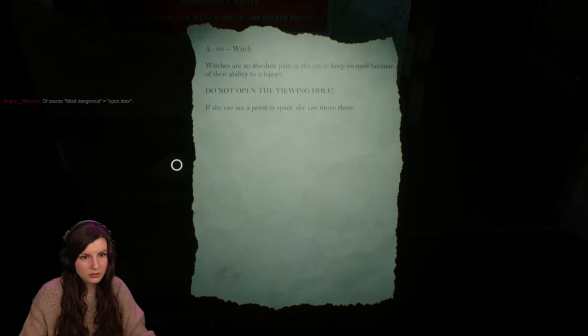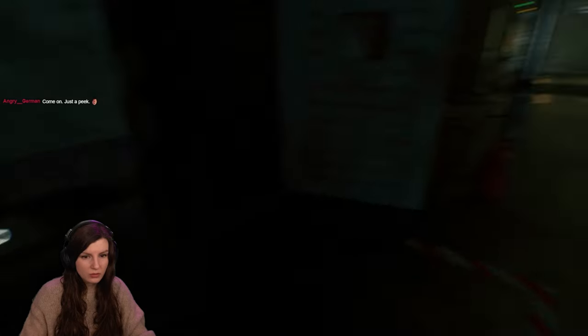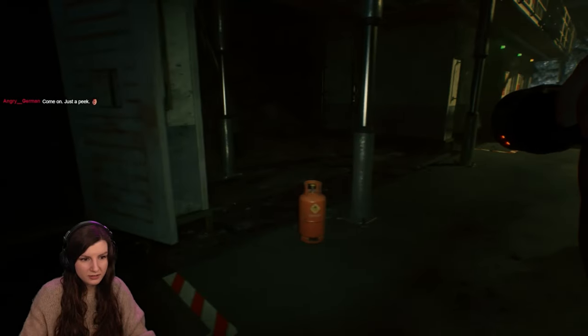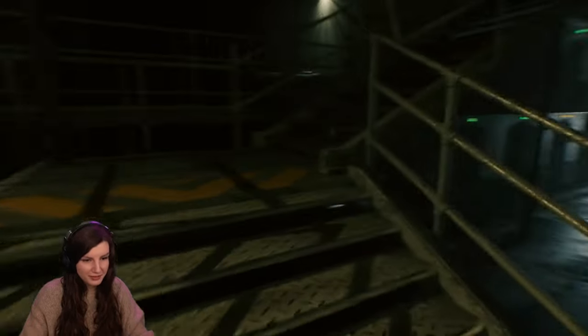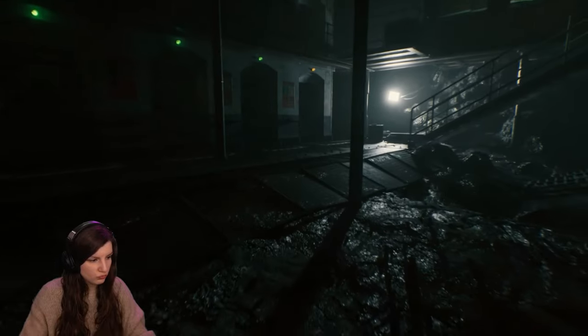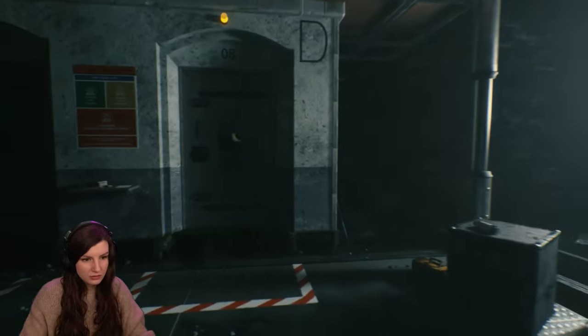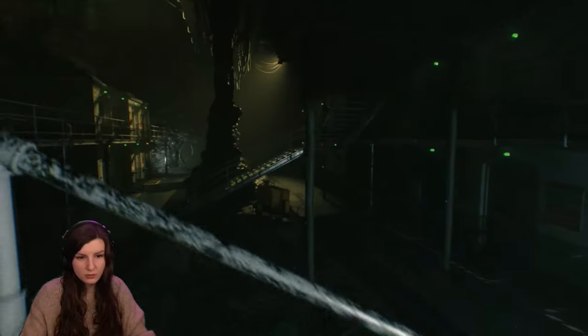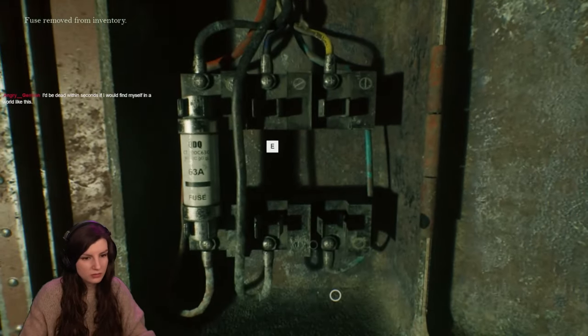Wait, but it's out — we will not disturb it, right? No, no disturbing. Do not own the viewing hole. See, she can now move there. Okay, just peek. Wait, I can go there and there's the control center, but where do I need to go? This is my question. Most dangerous open door — yes, this is very unusual. So the question is: what do we need to open? We still don't know what this is. We have one fuse already.